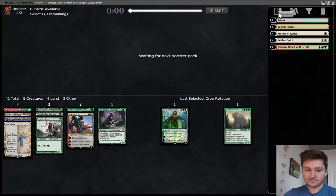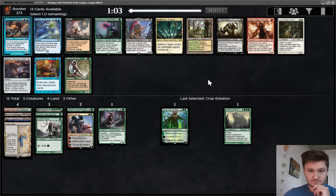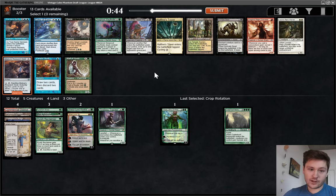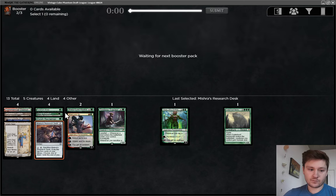Now we see Mishra's Research Desk, I think, is the pick. Temple Garden could help if we do want to do the White Splash. Also Deeper Wayfinder's okay. But let's take the Research Desk — good Saga target, especially if we're playing Red. We have multiple ways to tutor the Saga, a way to recur it, and we want to have a lot of targets ideally. Very good pickup.